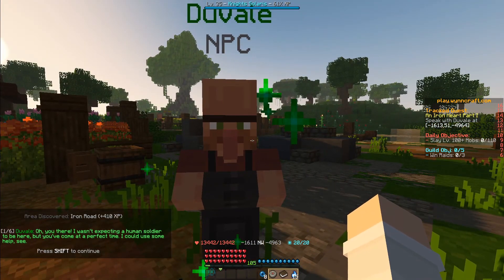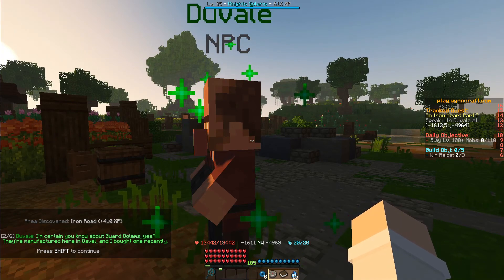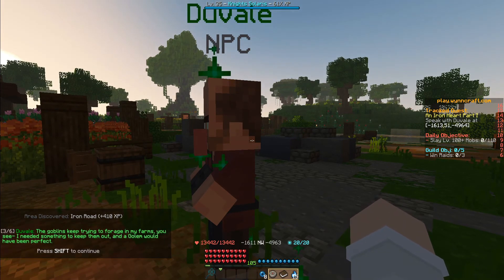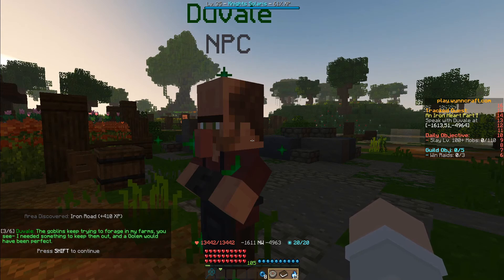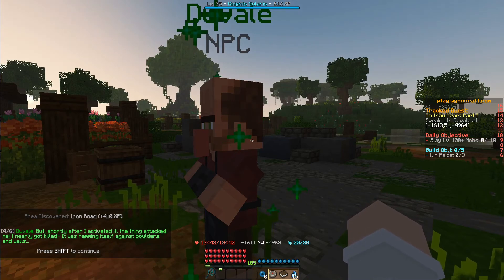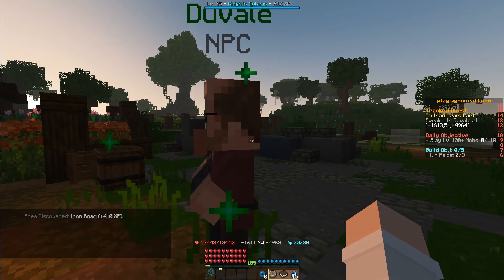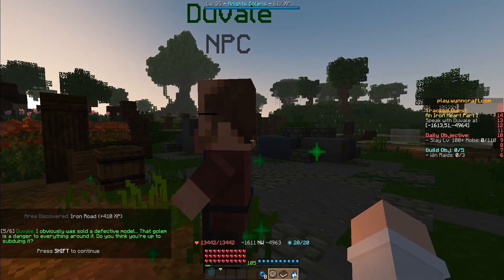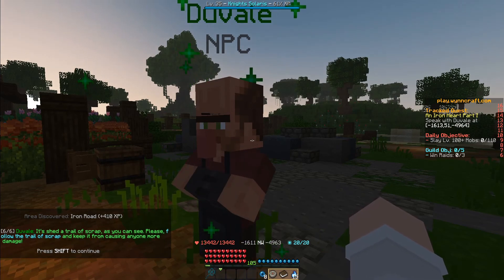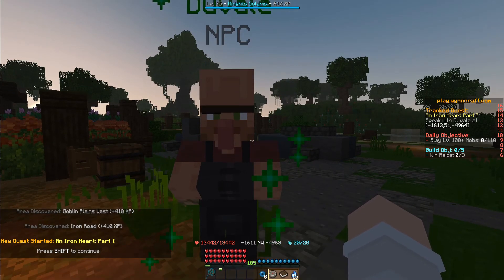Duval says: 'Oh, you there. I wasn't expecting a human soldier to be here, but you've come at a perfect time. I could use some help. I'm certain you know about guard golems, yes? They're manufactured here in Gabel, and I bought one recently. The golems keep trying to forage in my farms, and I needed something to keep them out. A golem would have been perfect. But shortly after I activated it, the thing attacked me, and I nearly got killed. It was ramming itself against boulders and walls. I was obviously sold a defective model. That golem is a danger to everything around it. Do you think you're up to subduing it? It's shed a trail of scrap, as you can see. Please follow the trail of scrap and keep it from causing anyone more damage.' Shift-click to start it.